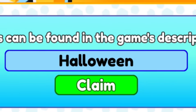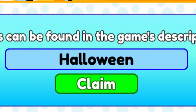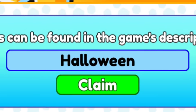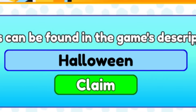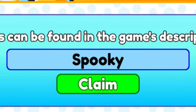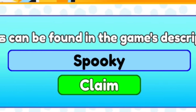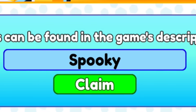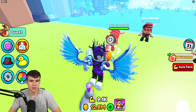After 150k likes, I'm pretty certain they'll release a Halloween event soon. Code HALLOWEEN will most likely be a working code coming very shortly to Duck Army, so I'd recommend redeeming that when you can. It could also be something like code SPOOKY — S-P-O-O-K-Y — which might give you some nice rewards in Duck Army.